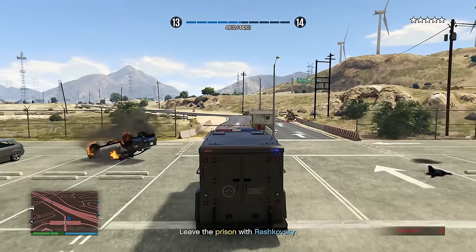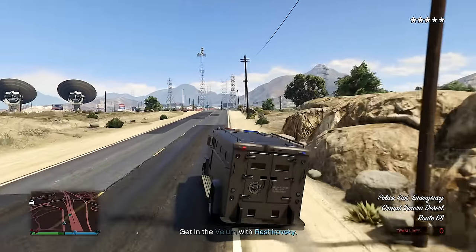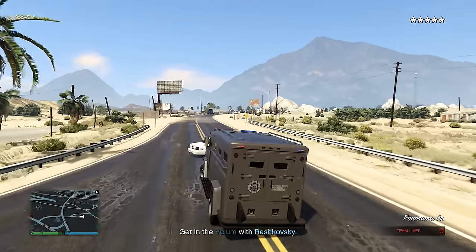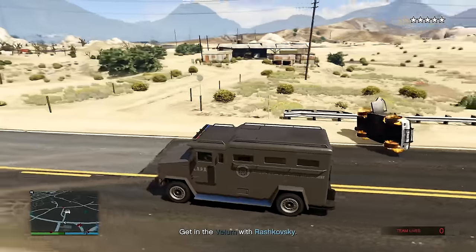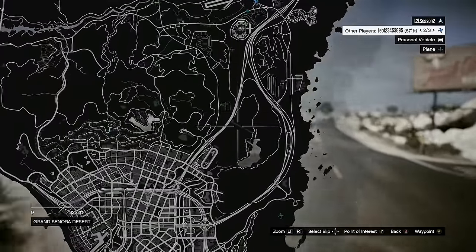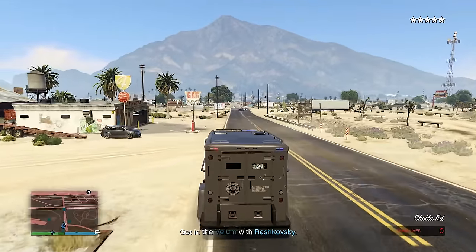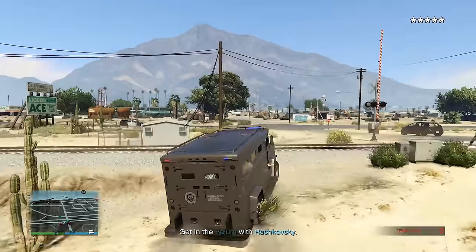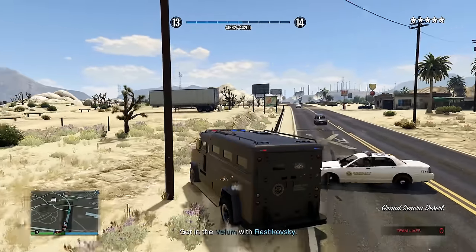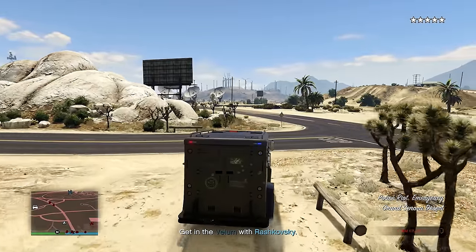The demolition's Buzzard is smoking — not great, but as long as we can get out of here. The Vellum is nowhere to be seen — they're very far away. I'll stall. I think the demolition is now just trying to help us rather than assist the pilot. The pilot has gone all the way to La Santa. I have to really stall, but I can do that in my armored vehicle.